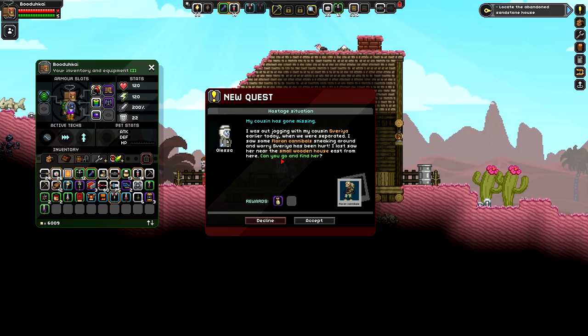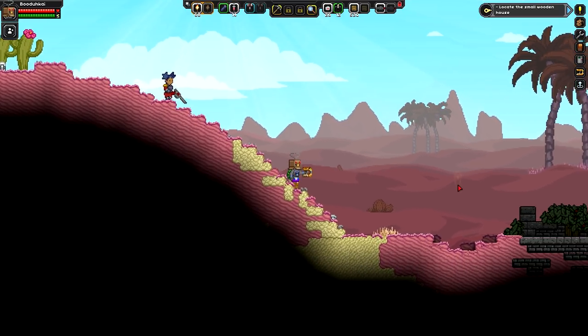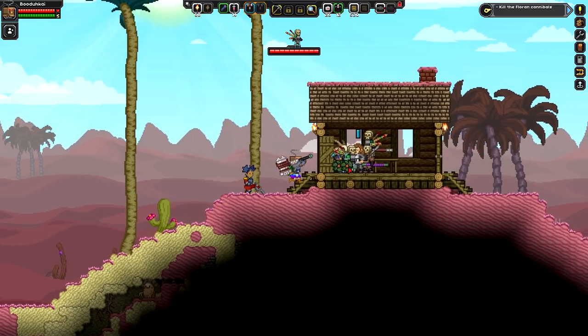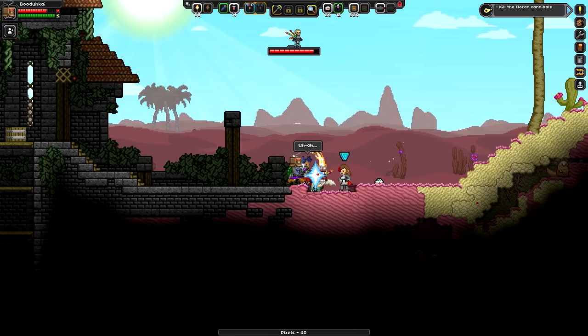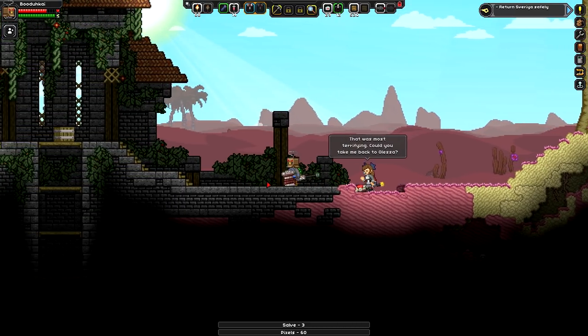What the heck is this? Flooring cannibals?! 'I was out jogging with my cousin Spheria when we were separated. I saw some Flooring cannibals sneaking around - Spheria has been hurt. She's probably more than hurt - she's probably eaten. I last saw her near the small wooden house east from here.' I guess we're going east. Is this it right here - is this the wooden house? Opening the door - I know what I'm about to do. Boom, we're pulling up on them! Get these hits in - come on, the girl isn't helping me out. Boom boom - the Florians are cool as hell!